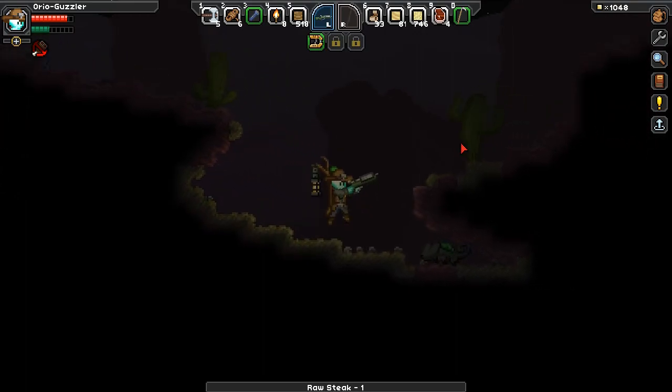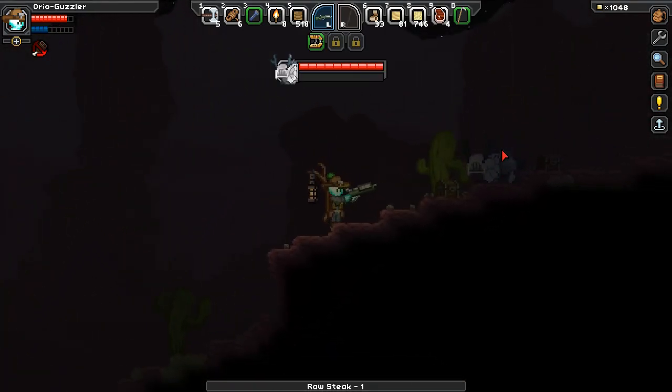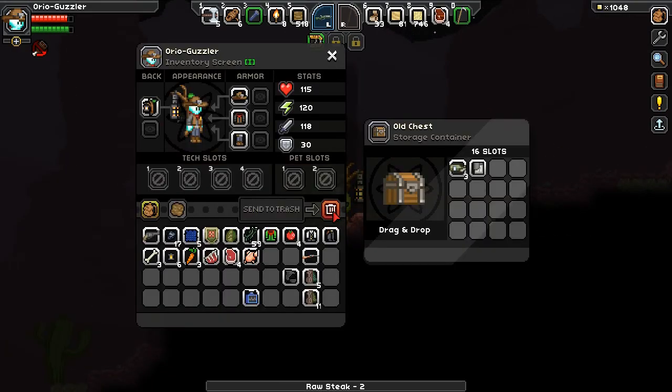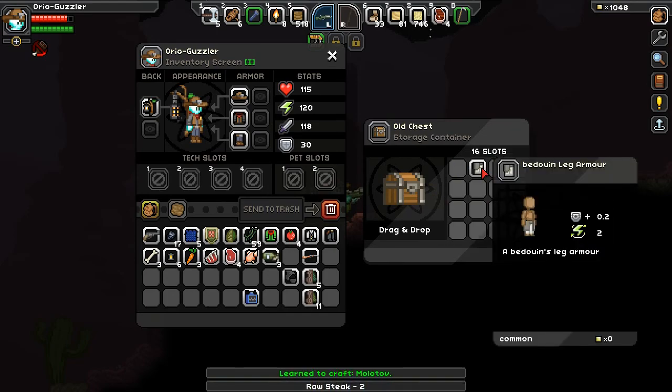That's quite the charge. Once again, I just kind of want to get around the planet. Those beetles explode. Let's see if we can find some other stuff here — Molotov, and bounding leg armor.